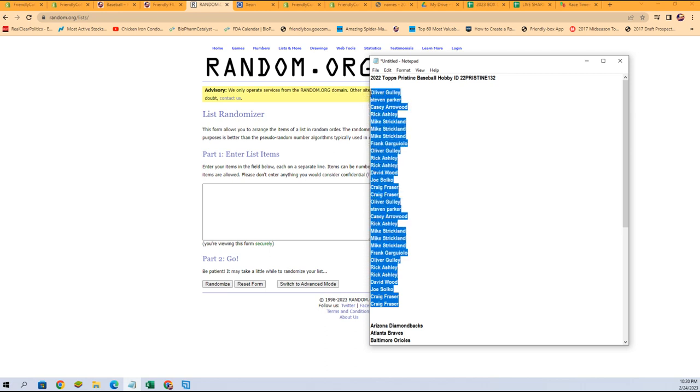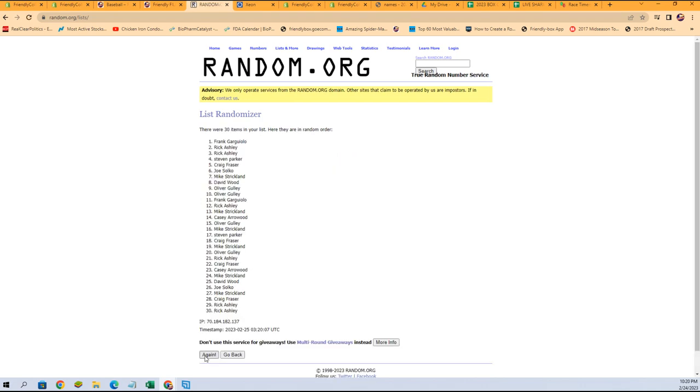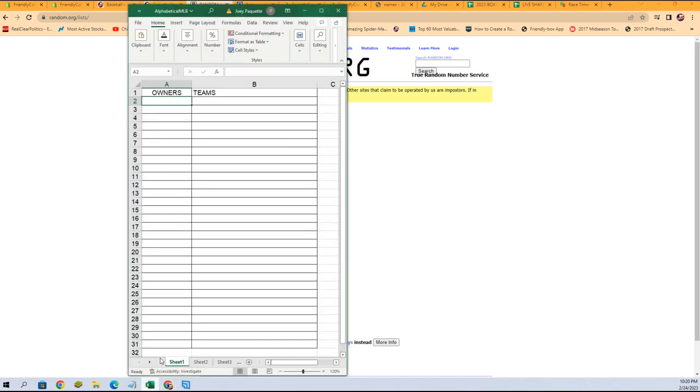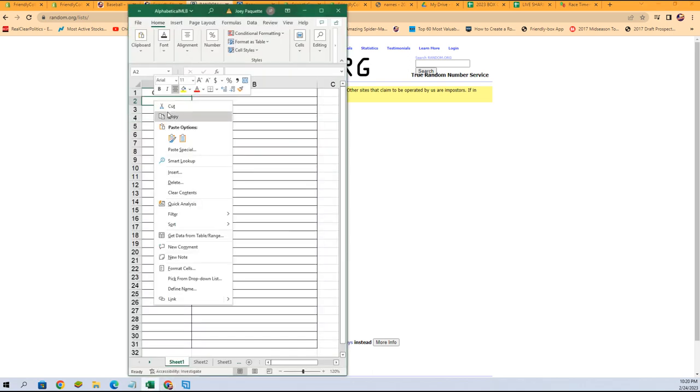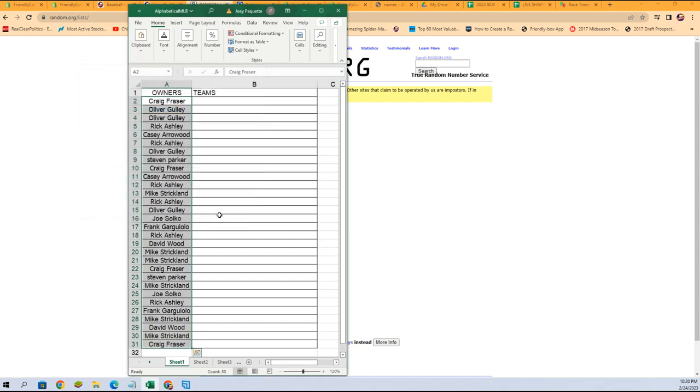Owner names first — copied and pasted, randomized seven times. Craig F at the bottom, Craig F at the top.